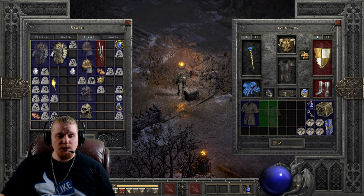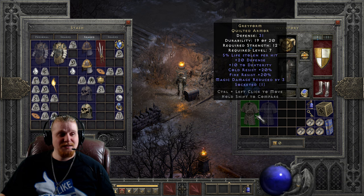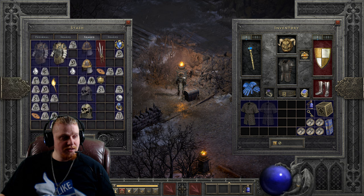The ethereal version has 36 defense — not a huge bump, but that's because quilted armors don't really have a lot of defense to begin with. The ethereal version has negative requirements, so it only requires 2 strength, which is mildly hilarious — I've never seen anything only require 2 strength before.